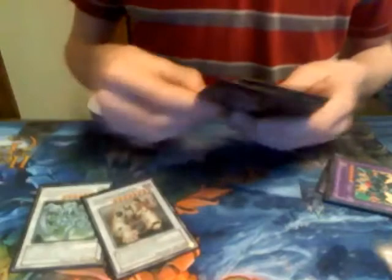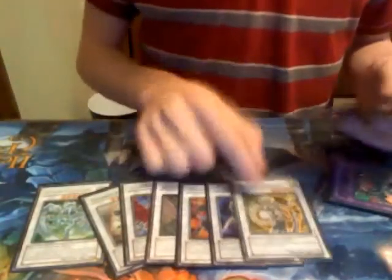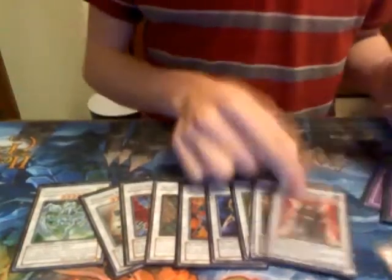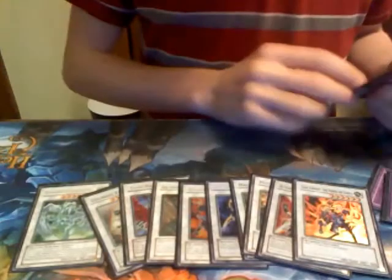For the extra deck, nothing really special. You got 2 Herc, 2 Geyseris, and then Stardust, Colossal Fighter, Black Rose, Ancient Fairy Dragon, Goyo, Catastror, Magical Android, Life Transor, Urabe, Gyanite, and Uriquiz. I want to get a Black Rose and a Red Dragon, but Red Dragon's not on a high priority list.